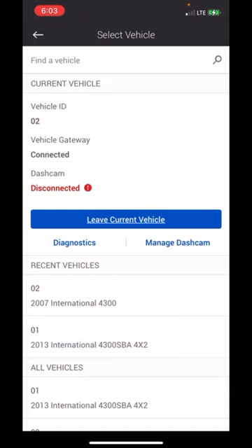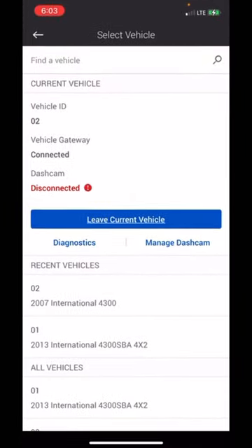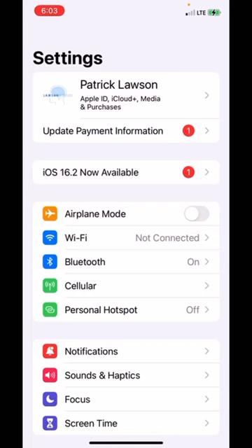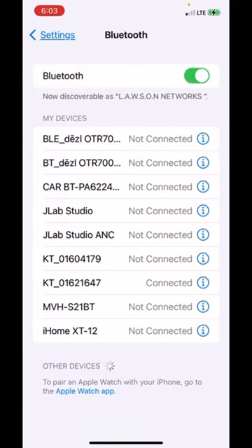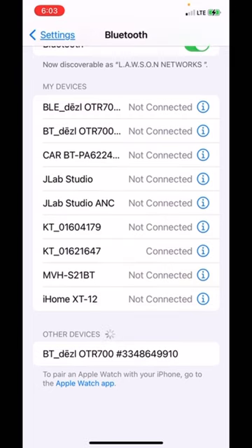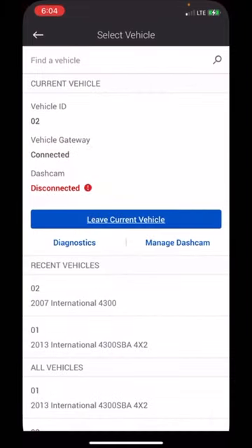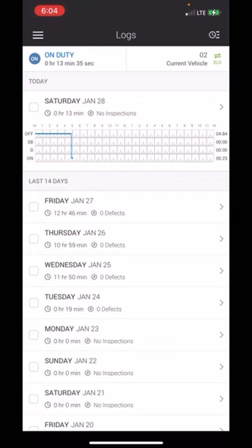If it doesn't let you check in, make sure the Bluetooth is set up. Go to your settings, click on Bluetooth, and look for the device — it's going to say KT060. You might see two of them, but yours will be that KT060. Click on that, get connected, and then you'll be able to go back and sign into vehicle zero one.